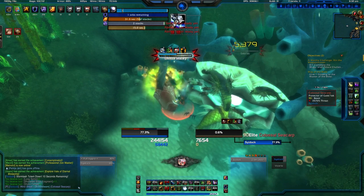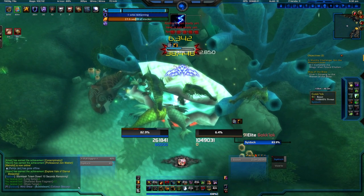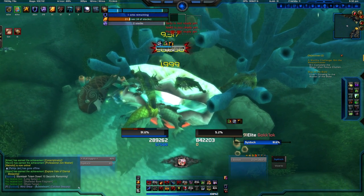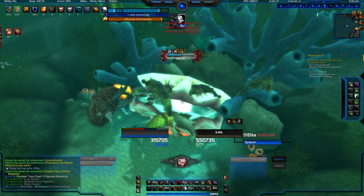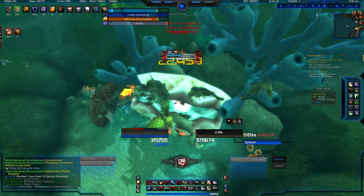It will go quicker if you do this in a group, and it's not a drop item. You'll actually get a quest when you kill it, so you don't need to worry about doing it in a group — though I would recommend it as it will be done quicker. Some of the packs it spawns are elites, so you will need to be level 90 to do this, otherwise you're probably going to get killed by the elite mobs. A normal level 90 in decent gear shouldn't have any issues doing this.